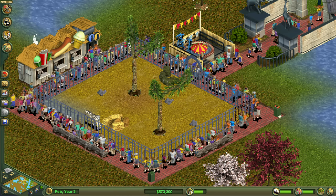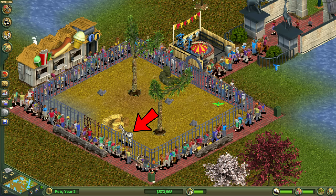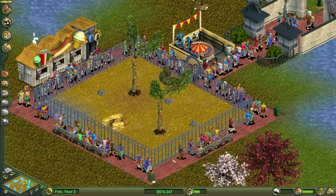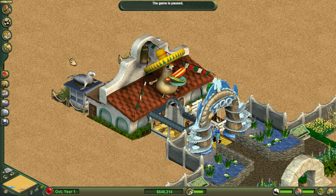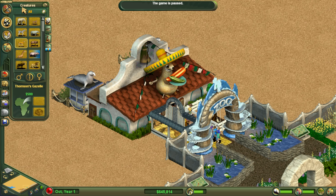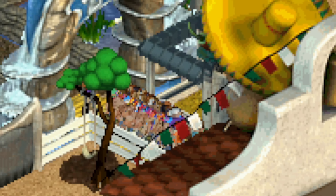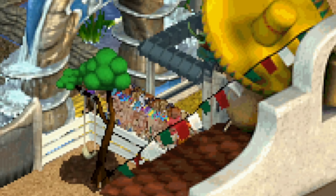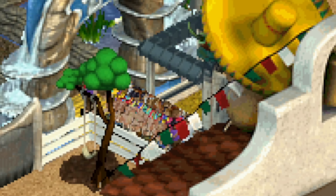Animals in Zoo Tycoon are not immortal and will eventually die of old age. If this happens guests will start leaving the zoo pretty quickly and the run is set back by a large amount. Therefore I paused the game, sold the gazelle, bought a fresh one, and unpaused the game. The guests won't notice the difference and will happily continue spending time staring at a lonely caged animal while surrounded by hundreds of other guests on only a few square meters.